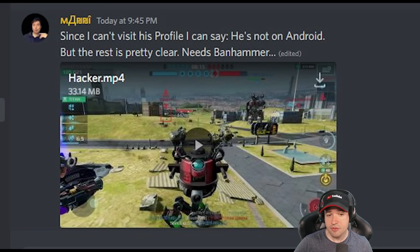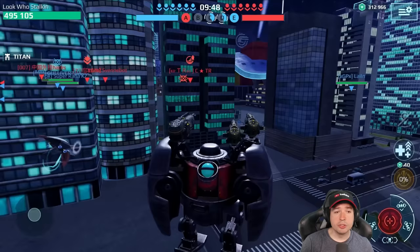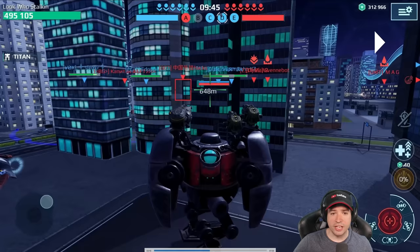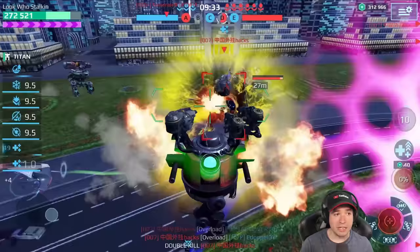Now we're on Shensen. I was playing and I saw his name — 007 something-hacks. I immediately knew what was going on, so I took aim on him and thought, okay, let's see what we can do about it. I'm going to teleport on him here — let's see what happens to me. Look at my HP — did you see that? That's crazy.